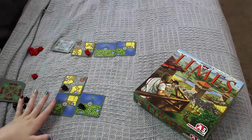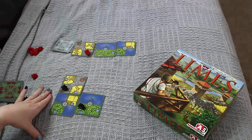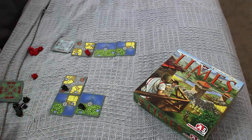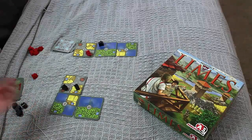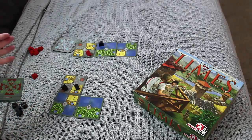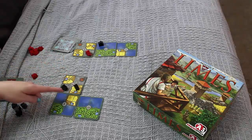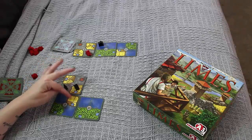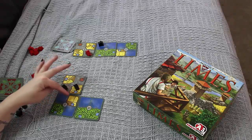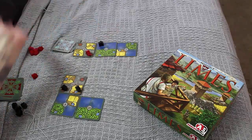That's basically the gameplay. You go through until players have filled out a 4x4 square, and then afterwards you score. The scoring is done one type of territory after another. Each player will score their farmers — the farmers get one victory point for each zone in their farm territory. So this is a two-zone territory, so it's worth two points to this farmer. This player doesn't have any farmers, so he doesn't get any farming points.